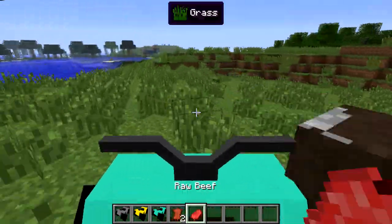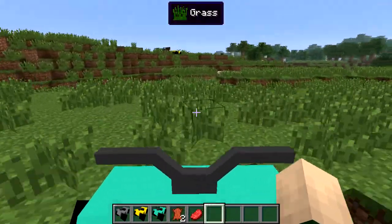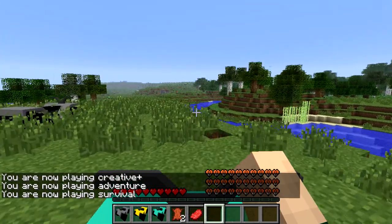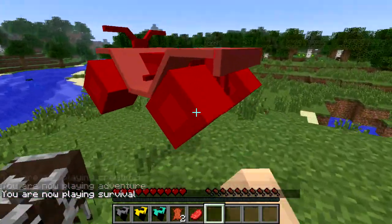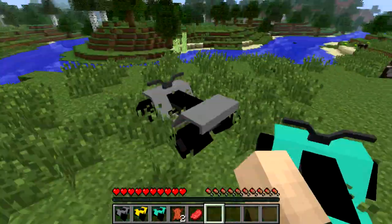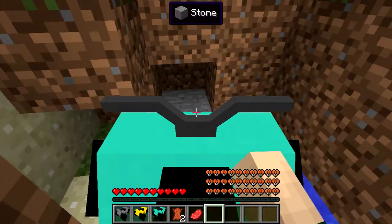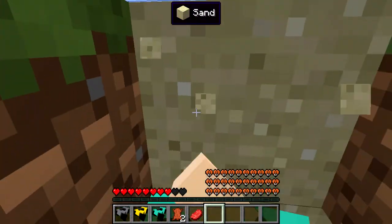You can bump into mobs and deal them damage, kind of like running them over. It only took two hits to kill a cow. Also, in survival mode you can see the ATV actually has hearts indicating its health. If you bang it a few times it takes damage, and if you fall down a hole without water you would take damage too — it's fun to mess around with.